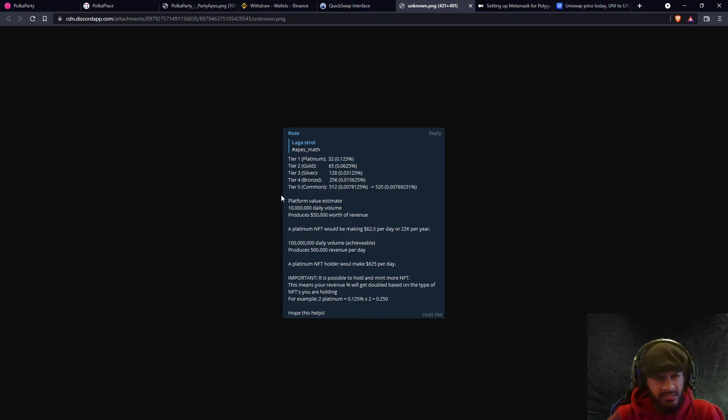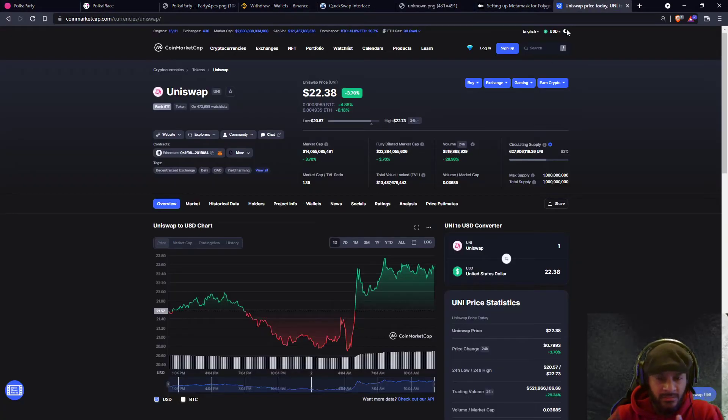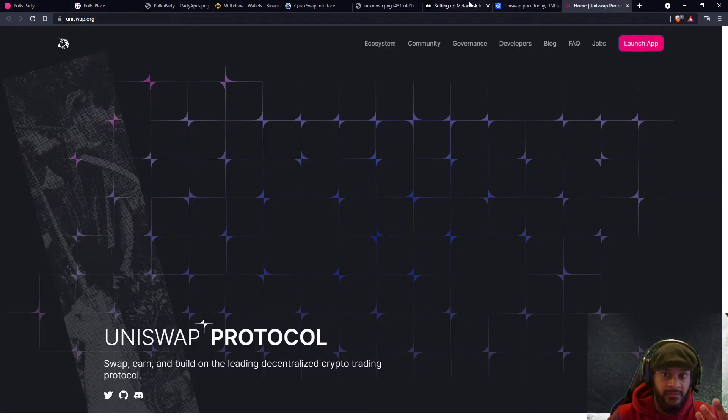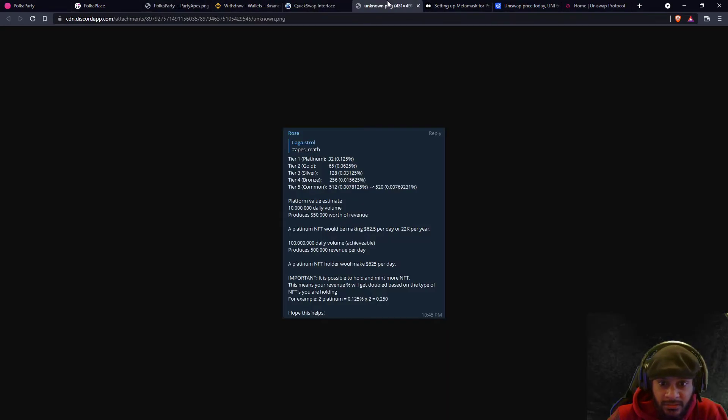We did some calculations: let's say the platform daily volume is 10 million. If you think 10 million is too much, just look at Uniswap — they generate approximately $300 million to $500 million each day, and all Uniswap does is provide a swap function. That's a service crypto users need, so the money is eventually coming to us — the platform needs the users, not the other way around.